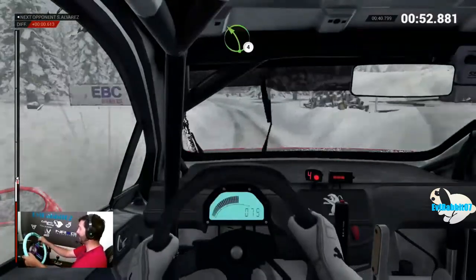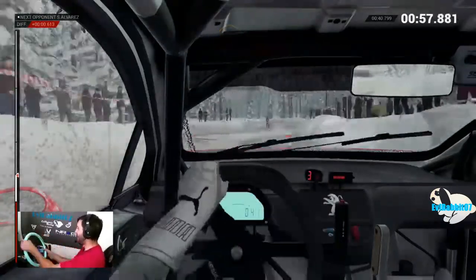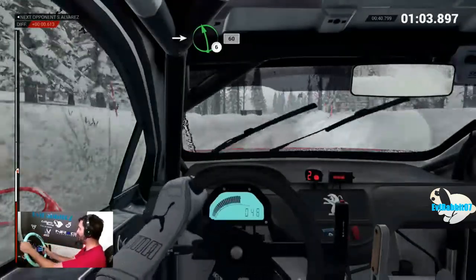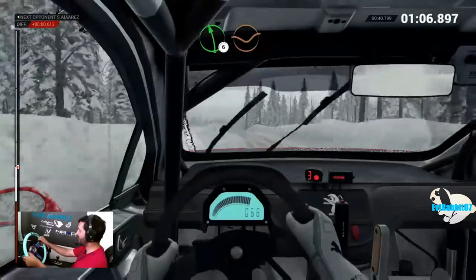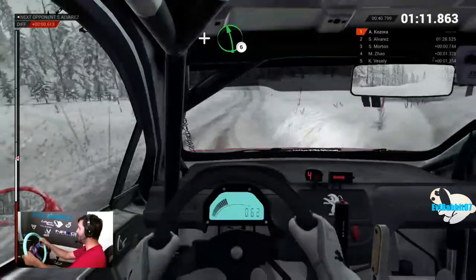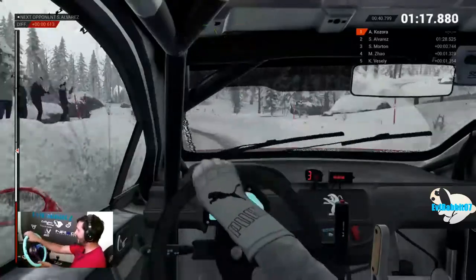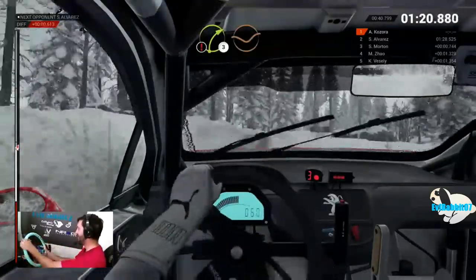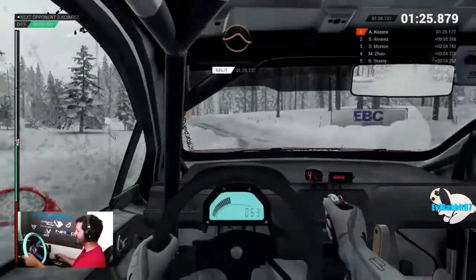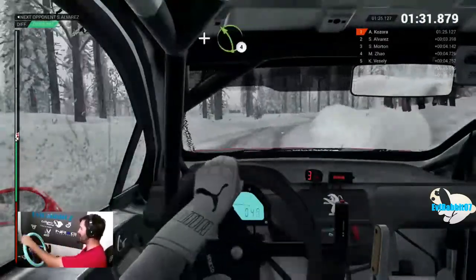Oh, this car doesn't want to stop — brake issues. We've had blown tires and brake issues so far. If we win this rally I will be so happy, because we've had so many issues with this car. Makes me not want to buy a Peugeot 208. Oh my gosh, it does not slow down — the brakes are grinding. At least we have all our tires. We'll just use the snowbank to slow ourselves down, it's fine.